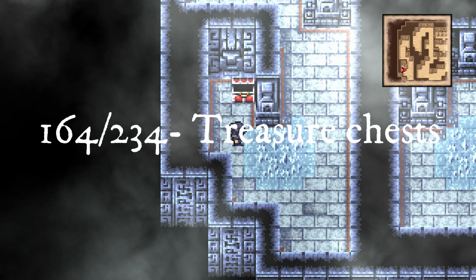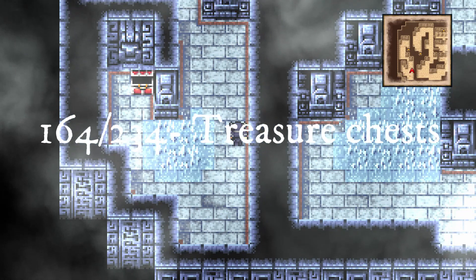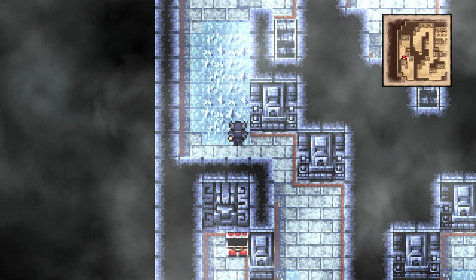Return to the previous floor, then head down and right for a chest. Follow the linear path and head to the exit to the next floor at the top right, grabbing another chest along the way.